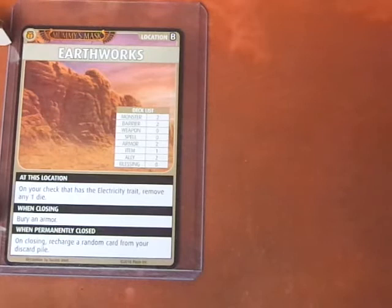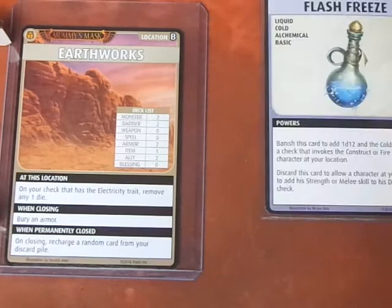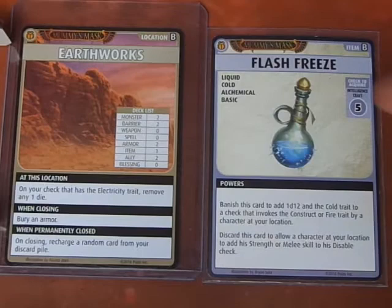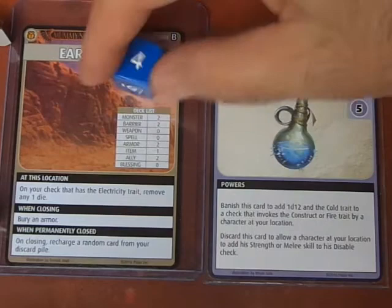We advance the Blessings deck — it's a Blessing of the Set. And the first thing we encounter is a Flash Freeze, Intelligence Craft. Drealm does not have Craft; his Intelligence is a D6. It does not have Electricity, so we will go ahead and roll. We rolled a 4, so we do not acquire this boon — it gets banished.